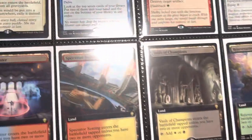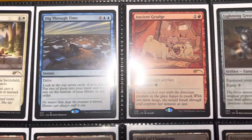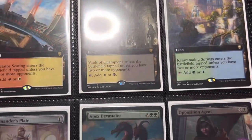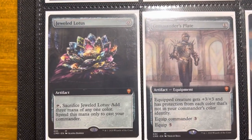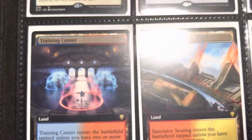This is some Commander Legends. This is an extra of the Doggo Secret Lair — I don't know why I had an extra, but I opened it and kept it. Some lands. And then some Commander Legends stuff. Got my Jeweled Lotus down here — she pretty. Foil Commander Plate. And some lands — you know, can never have enough land.